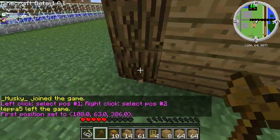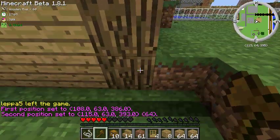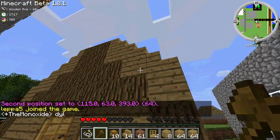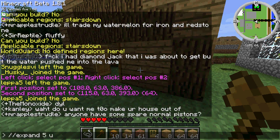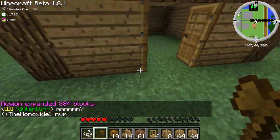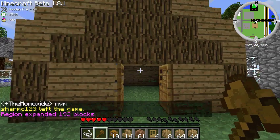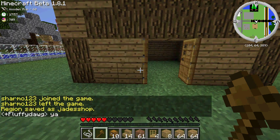I want to start here — first position set. Right-click on this one — second position set. Now I want to move up. I'll expand six blocks up, so that covers up to the top of the roof. And I don't want people digging underneath me, so I'll expand three blocks down. There we go — Region Claim. I'll name it Jade's Shop. I'm actually using my daughter's account for this. And I've now protected that region.